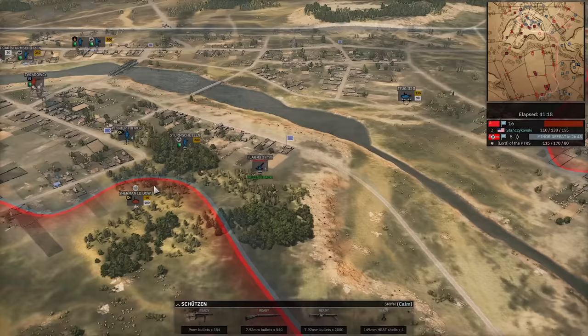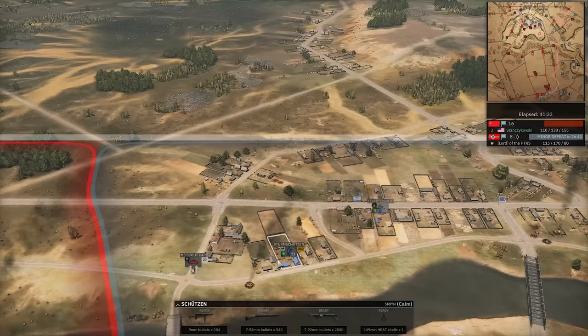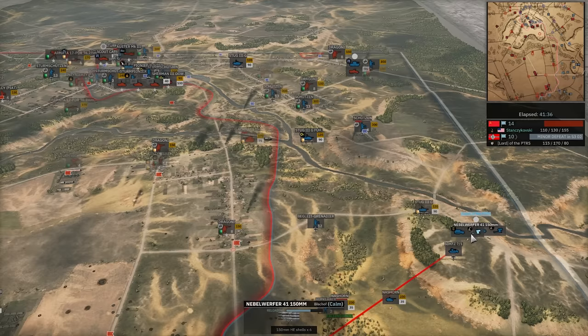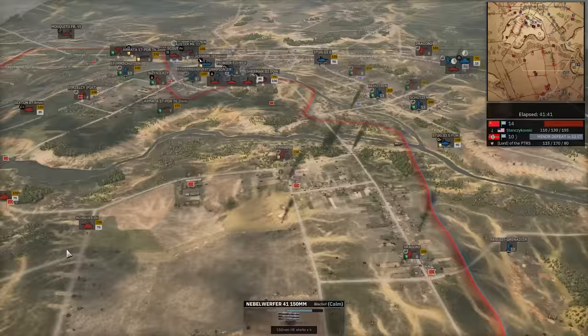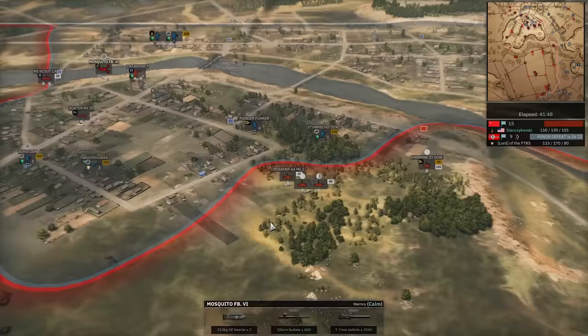Sherman all over this Flak 43 — losing that is going to suck. 17-pounder finds the Nazhorn down south. Killies moving in as well. Now going after the 17-pounder, naturally. Here comes the Mosquito — with the Flak 43 dead, this armor is all free to come in, along with the recon plane, which means he can see every single thing.